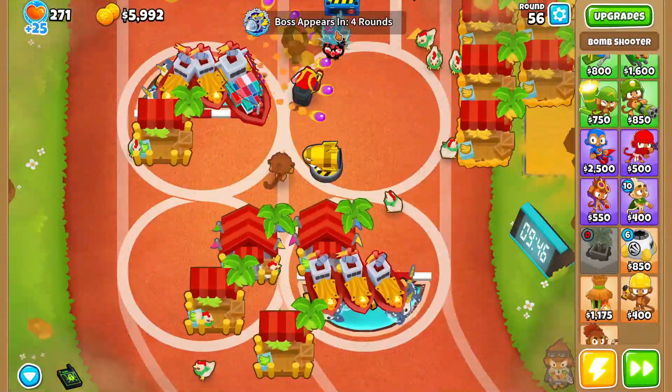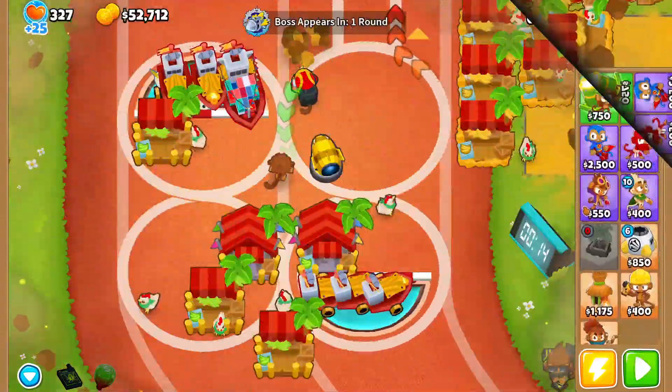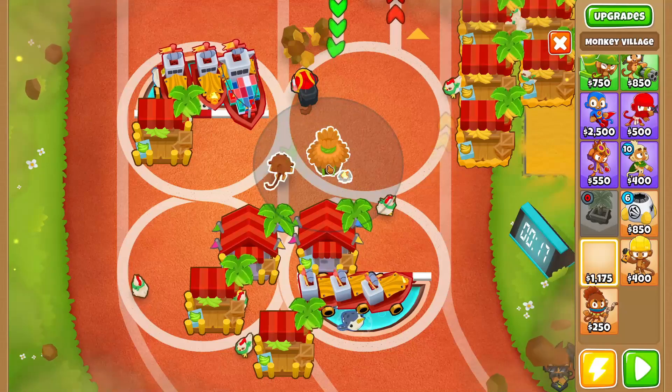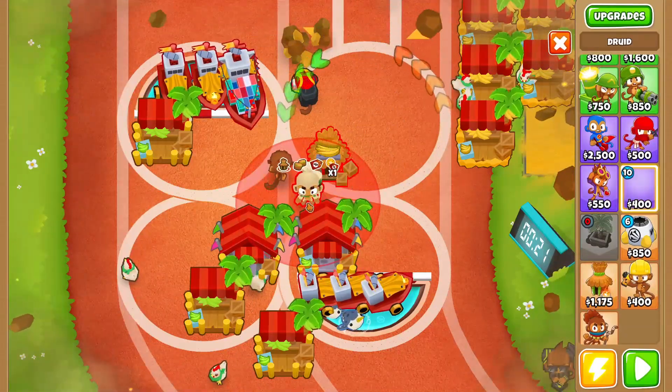Alright, I grabbed two central markets, and that's about it — I'll see you guys at round 60. I think the plan here is to do the good old strat. We'll go 2-0-2 monkey village.